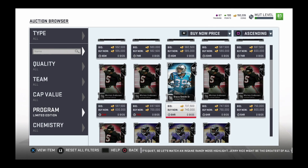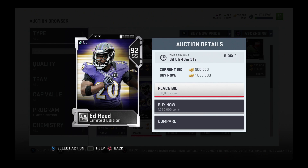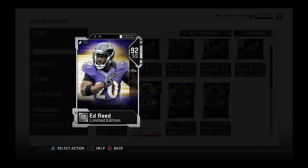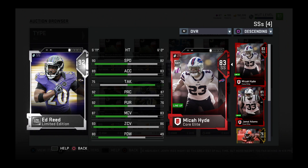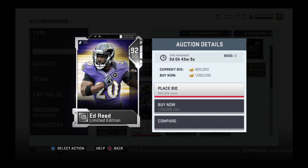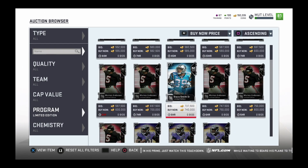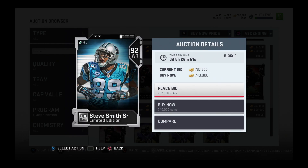We got an Ed Reed, man - a strong safety. That's a beast. Let's compare him to my strong safety I have right now - I have Micah Hyde. Look at that: 93 zone, 87 man, 92 pursuit, 92 play recognition, 80 power - his power should be a little more - but come on now, that's ridiculous. This card is broken this early in Madden. If you're playing and somebody has an Ed Reed, or a fully upgraded Sean Taylor, I advise you just to back out - there's no way you're winning that game.